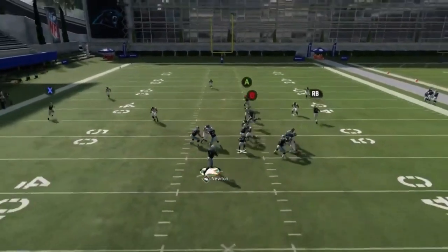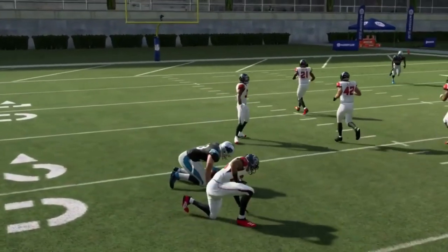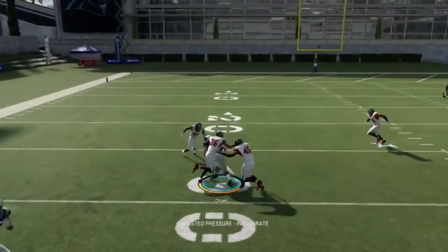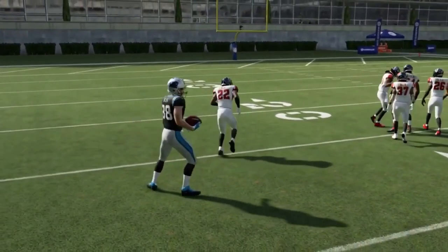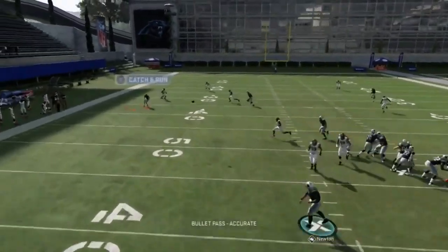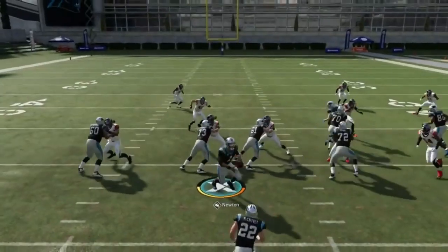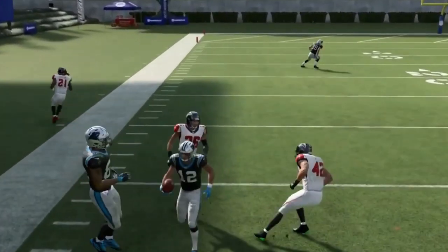Next, PA scene. Drag the B route for a high-low with the A and B route. The B route pulls coverage down making the A route wide open. The comeback route is your most consistent play — it's always putting in work. The RB route pulls coverage quite a bit. Against man, the comeback route is the beater every time. The drag is another safe check down if needed.